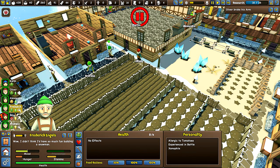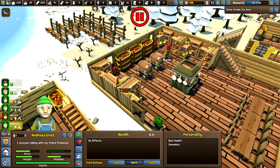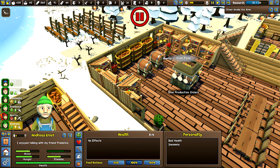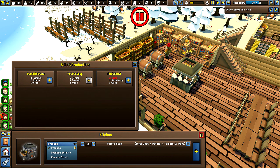Frederick. How's your... you know what? First of all... Andreas. Not enough resources. Right? What do we have? We've got tomatoes. We've got a bunch of potatoes. So you're telling me... what are our production orders on this then? Fruit salad. Okay, so that's why. Let's remove that. Do some potatoes. You know what? Produce it infinitely for now. Okay?